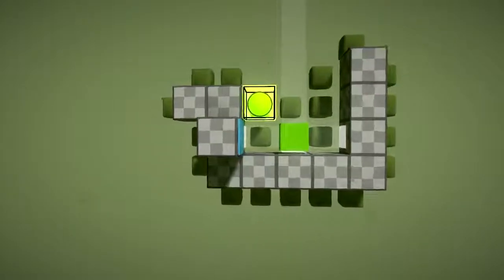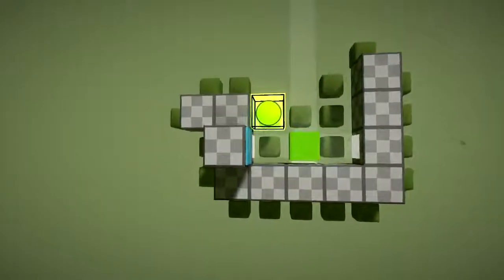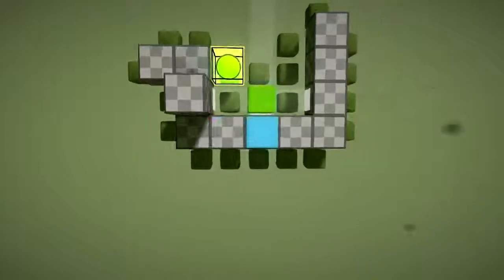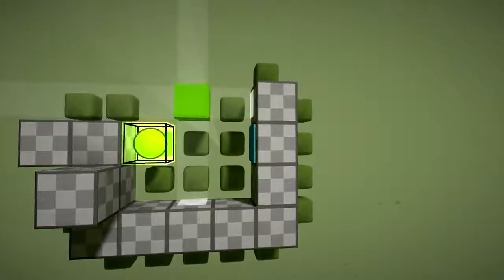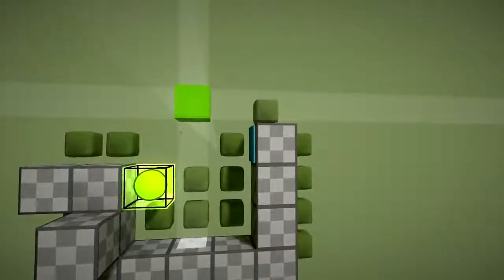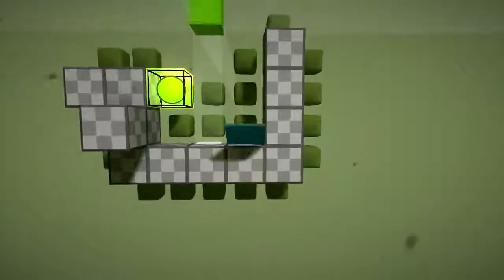And now let's get the whale out. The order here is important — we need to lift the box first and then push it to the right.